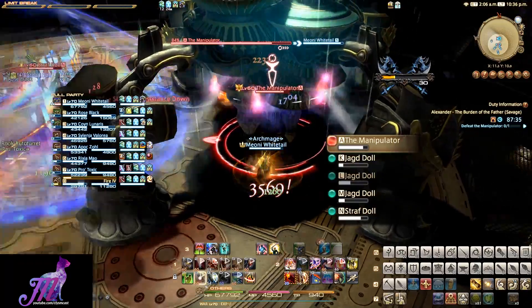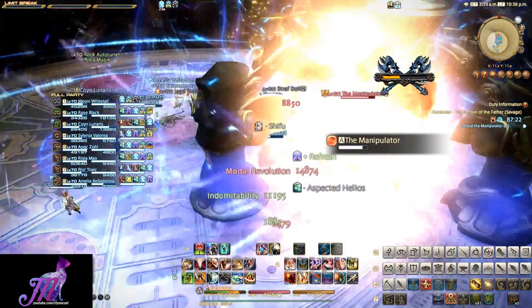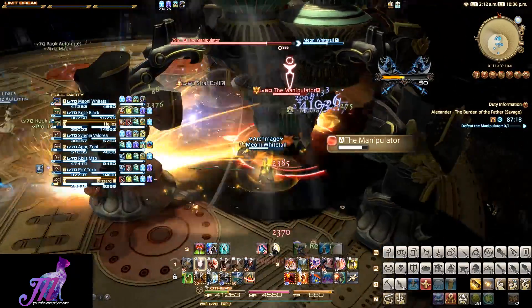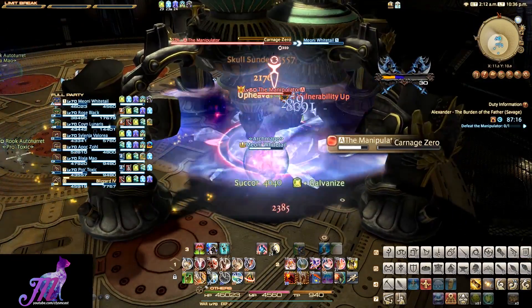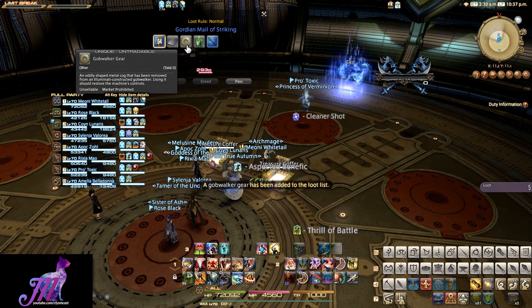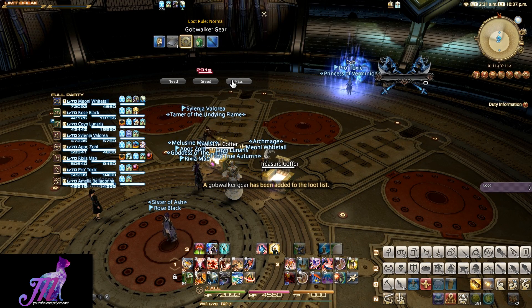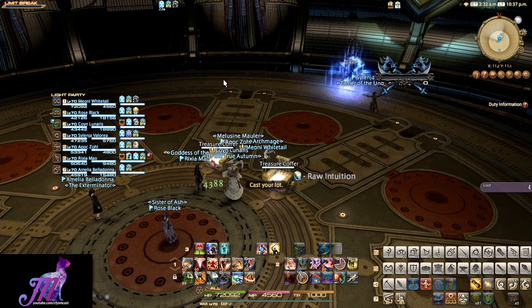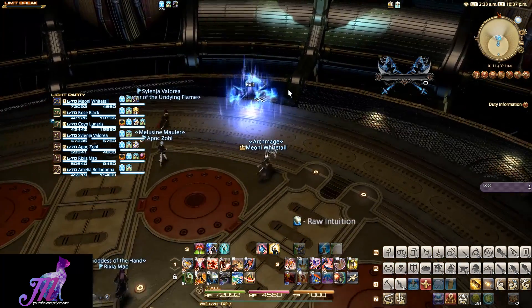After this final leg dies, it'll do a small animation, and then it's boss time. Now it's just a case of nuking it down hard and ignoring everything. Your healer will likely have to deal with a large amount of AoE healing, but nothing too difficult. Once it's dead, you are guaranteed one Gobwalker gear, which is the actual mount. Repeat eight times until your whole group gets it, and then you're done. Very easy.